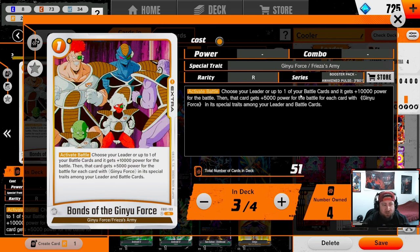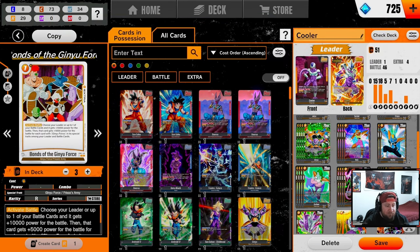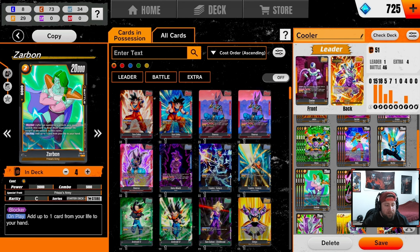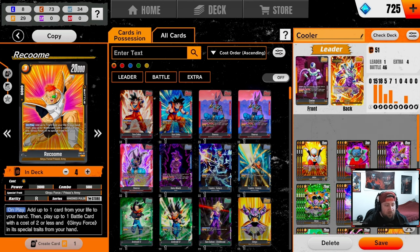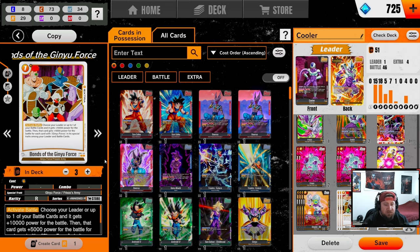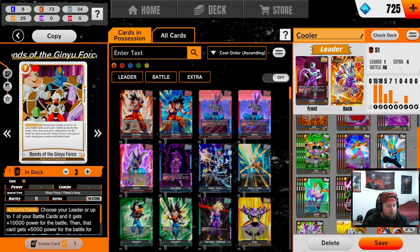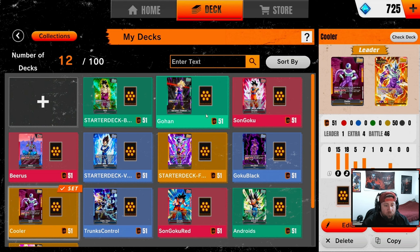Four Chile for super combo. We're also rocking one Super Nova — activate on your turn, choose your leader to get 20k, it's a super combo, and you choose an opponent's rest mode battle card with four or less and it can't switch to active mode. The only reason I'm running one Super Nova is because it's only usable on our turn. That's why we're rocking Bonds of the Ginyu Force: activate battle, choose your leader or a battle card and it gets 10k, plus 5k for each card with Ginyu Force in its special traits among your leader and battle cards. We have it in all of the Ginyu Force cards — Jaces, Ginyus, Birders, Raccoons — so this card can definitely close out games.